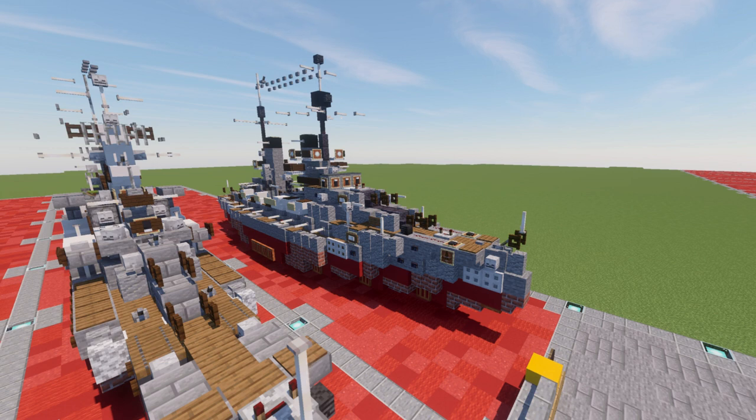All four ships were present at the Battle of Jutland on May 31 through June 1, 1916, where they formed the front of the German line of battle. As a result, they received numerous hits, with Kronprinz the only member of the class to avoid being damaged in action.